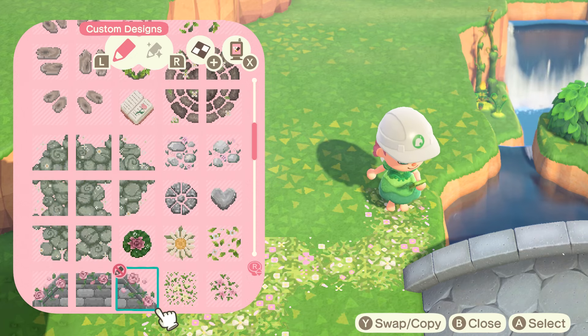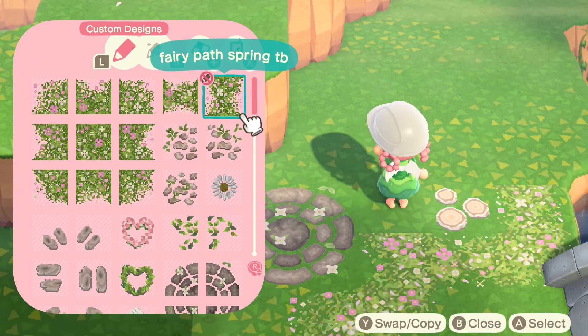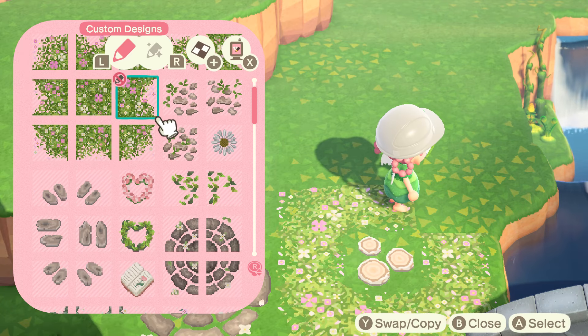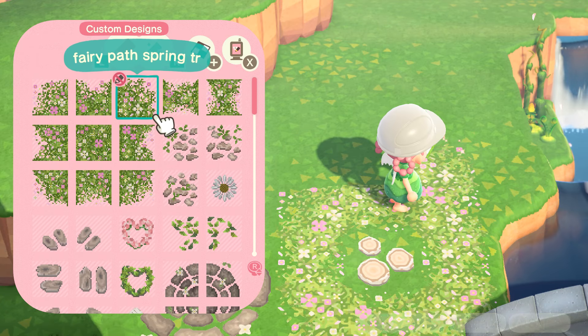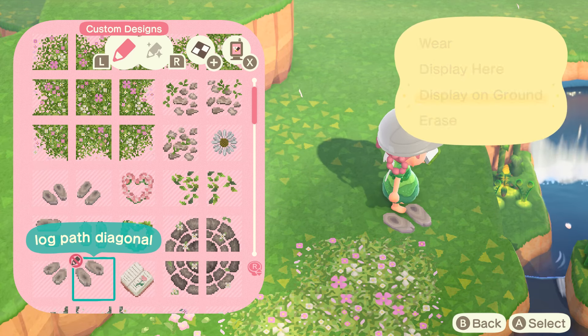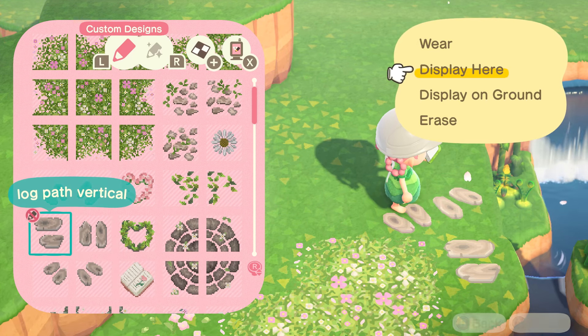I kind of like the color scheme of all of my villagers. I have three green villagers, three pink villagers, three white villagers, and then I have Chelsea who is technically a white villager but she has green hair, so I put her in her own little category. I love how they all look on my map.